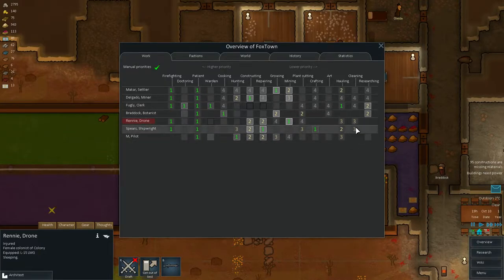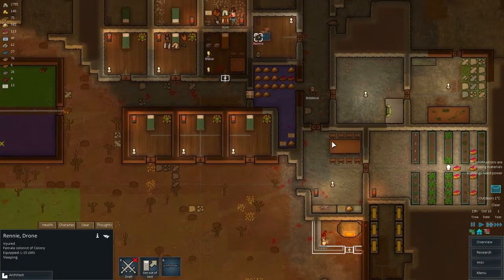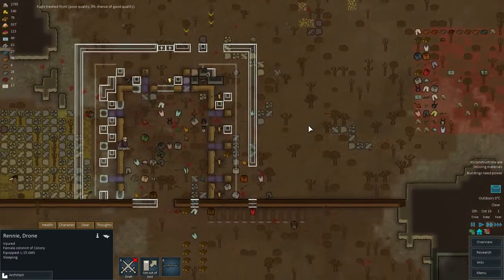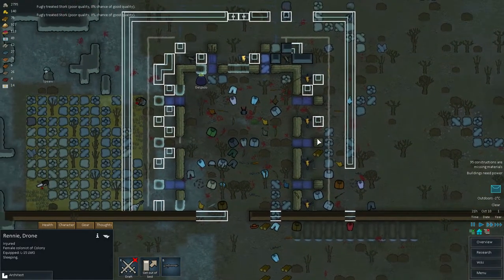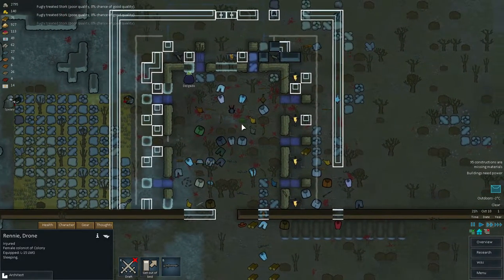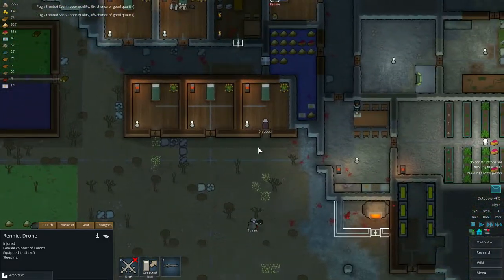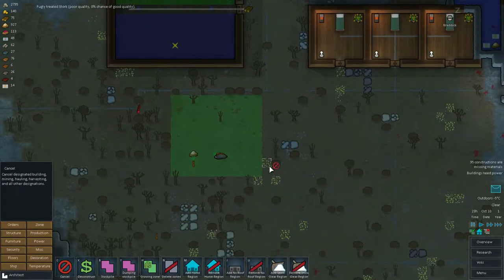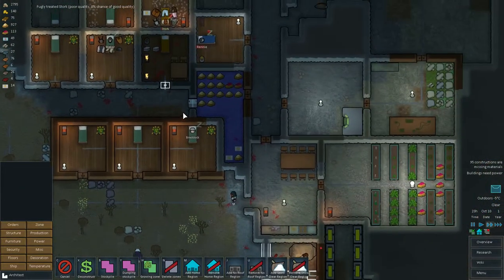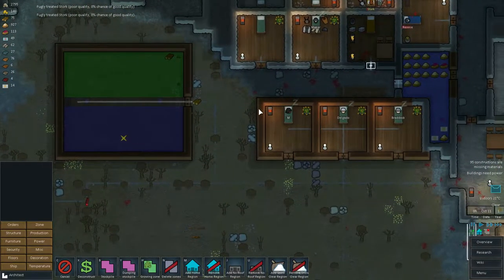Someone also needs to do some cleaning. It's not the first priority task, so I can't prioritize it right now. We just need to build a whole bunch of stuff and haul a whole bunch of items. Foglia is busy just healing people. We actually need to cancel this growing zone, because it's not growing anymore - it's already October. We're running low on food, so we should finish this zone as well.